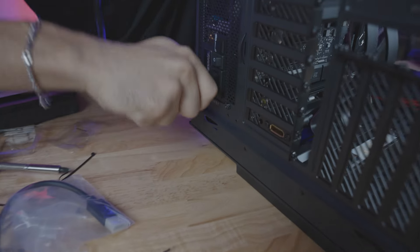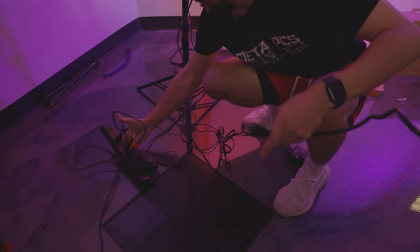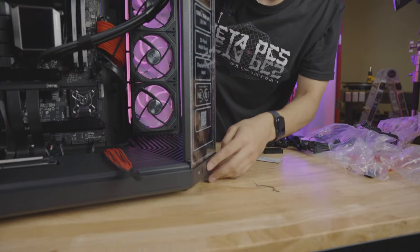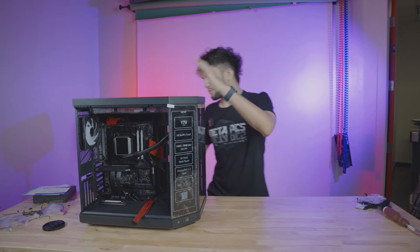We are on a little bit of a time crunch here. I'm getting a little nervous if we're actually even going to finish this on time because I do not want to get disqualified from the competition. So I just connected everything and it's time to see if this thing's even going to turn on. Moment of truth — it turned on. But there is no RGB in the fans. After looking through all my wires, I realized I completely forgot to plug something in. So now we're going to see if the lights actually work.